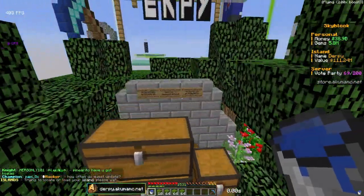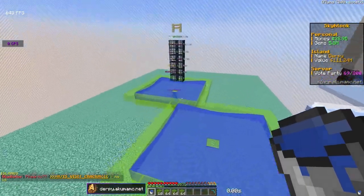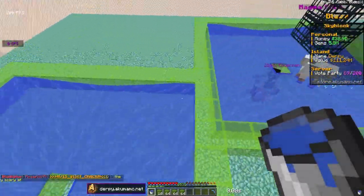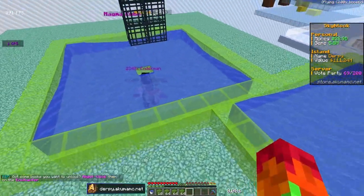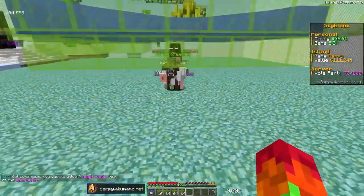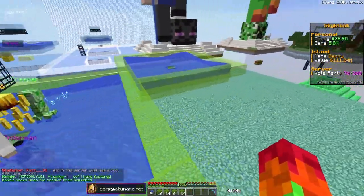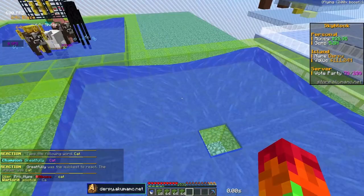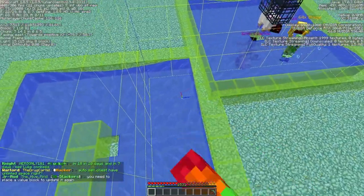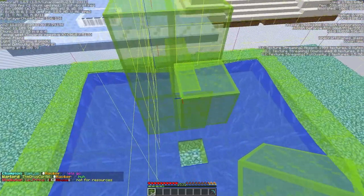One thing I forgot to mention: do not get the skeleton spawner because that gives you bows which you cannot sell, and it'll make the auto-sell chest not work. You can do this without an auto-sell chest if you're just going for XP, but it makes it a lot easier since the entity count gets very high — dropping thousands of items. I'm going to place an auto-sell chest along with a hopper so all the items go in there. Make sure the spawners for this section are not in this chunk — they should be on these two blocks — about 10 or 11 stacks of spawners.